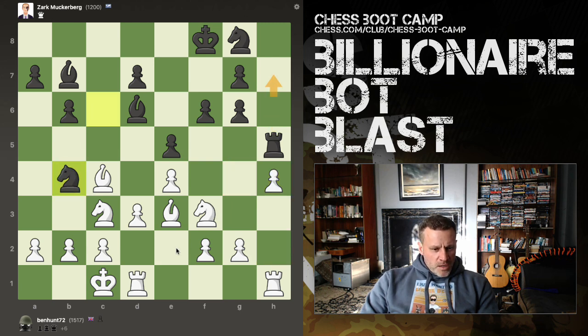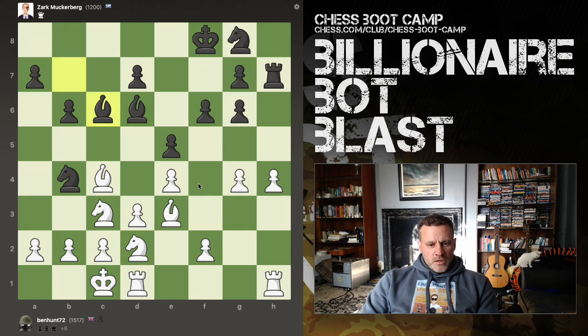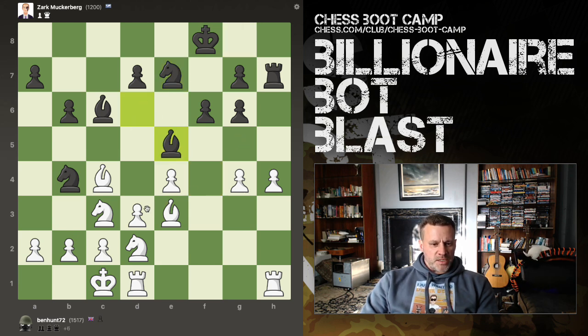Bishop defends that. Goodbye rook — Rookie Balboa. I can always drop my bishop back if I need to. We're in a winning position because I've got the two rooks. I think the knight needs to join in — Eddie, Freddy, Gary and Harry are all now involved in the fun. Which is nice to see, the boys back together.